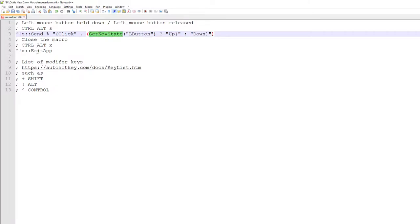To exit the application, we're sending CTRL, ALT, X. That sends a call to exit the app, to exit the macro. CTRL and ALT are modifier keys. On the AutoHotKey website there's a list of available modifier keys that you can use.